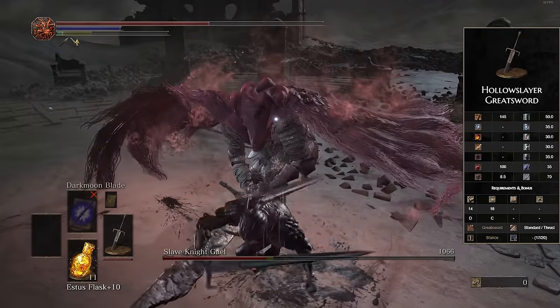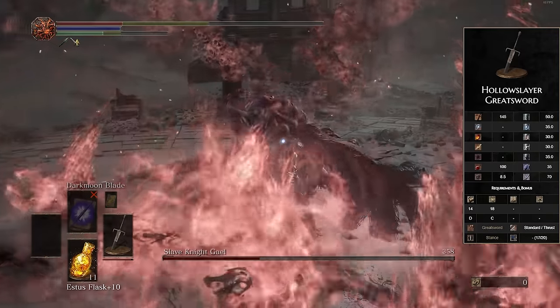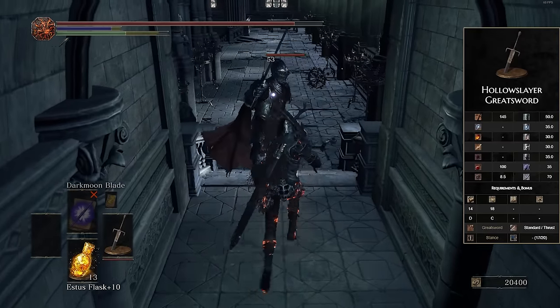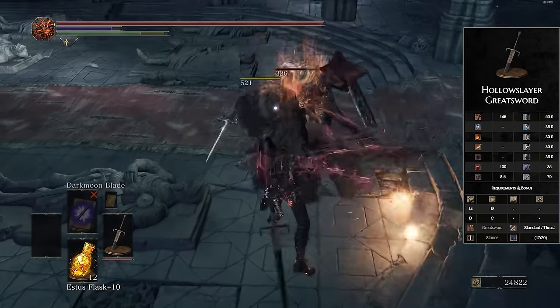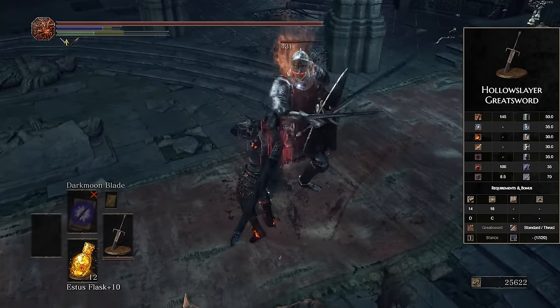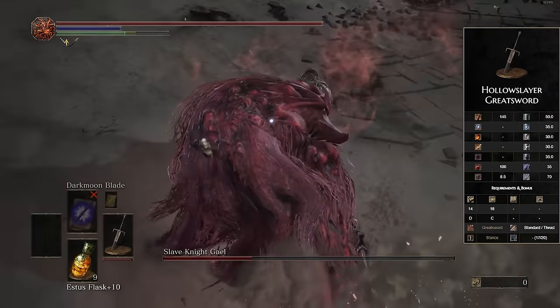The weapon skill is Stance — now better known as Square Off in Elden Ring. I don't know why Square Off is not on greatswords in Elden Ring, but that's fine — we can talk about that later. Stance is an amazing weapon art because it's really good at countering shields and does a large amount of damage in a nice thrusting attack for only 20 FP. This weapon is just really good — there's nothing bad I can say about it. It's probably the best quality-based weapon in the entire game.